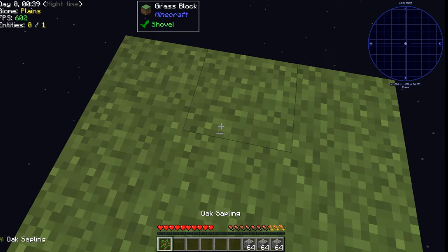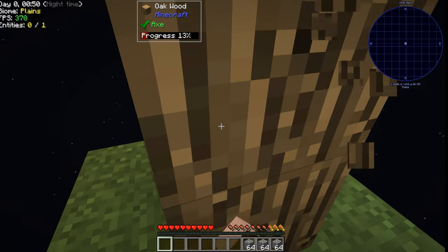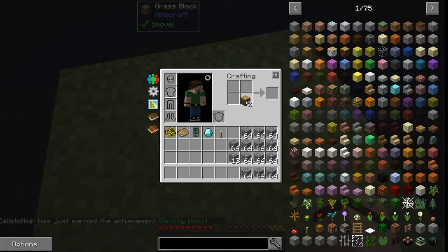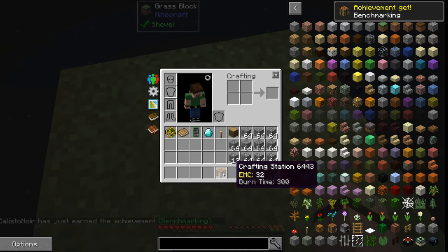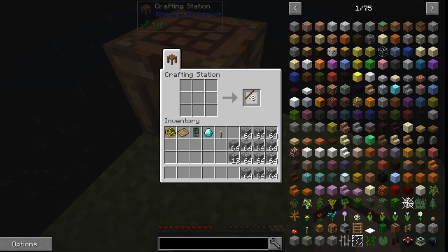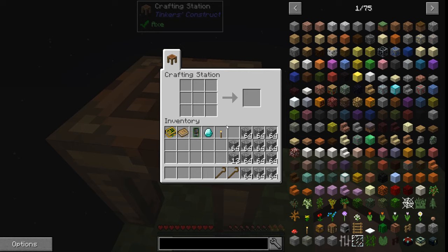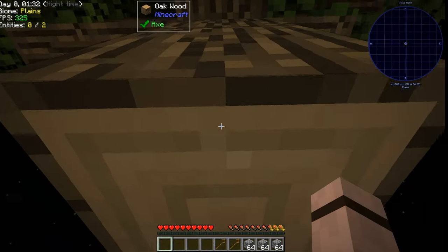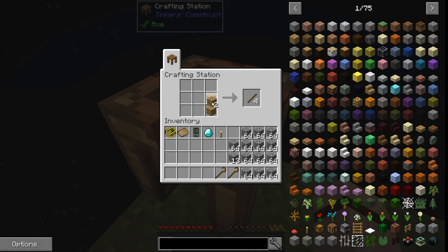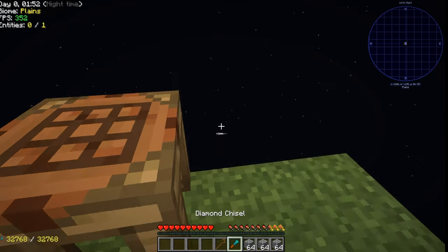We can't make a furnace yet, so let's get our sapling, put that in the middle, and start growing our first tree. We got a big one — nice! We're gonna use our first block to make a crafting station, make some sticks, and make some crooks. Before we finish harvesting, we're gonna grab one more log, make a few more sticks, and use our first diamond to make a diamond chisel.